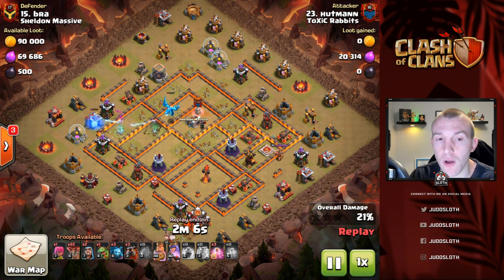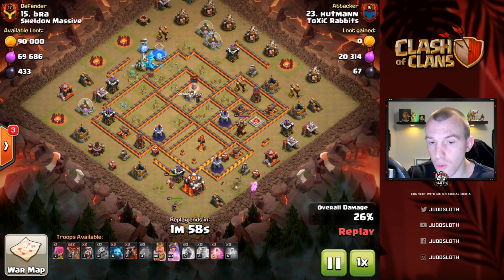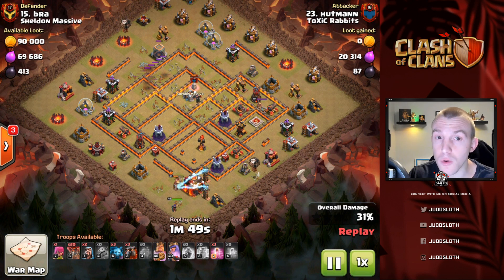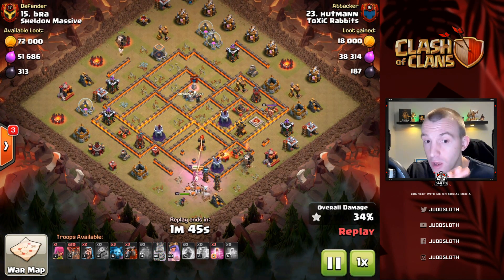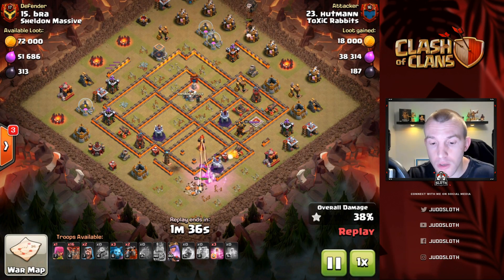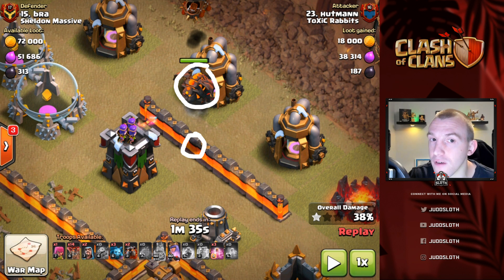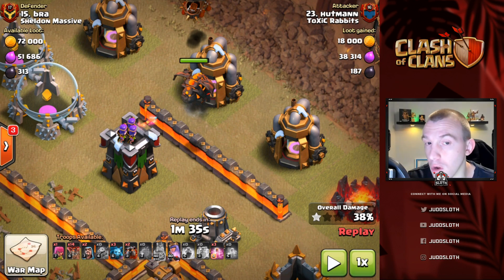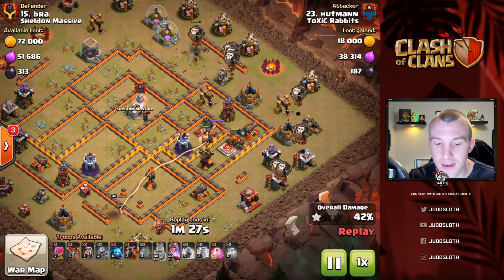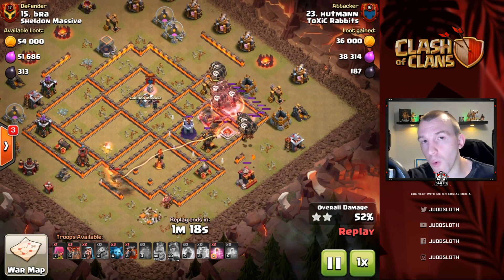The e-drag just about gets that chain off to take out the air defense at the bottom, getting so much value. In terms of when you put the clone spells in - what you want to make sure is that you do not miss them. It's easy to place it on top of the troop itself, but that's not what you want. You want to place it just behind the troop. Notice the shadow under the Lava Hound - that's actually where the Lava Hound is, so if you wanted to clone it, you'd put the clone on top of the shadow. Also make sure you don't miss with the rage spell - it can be raid over if you do.